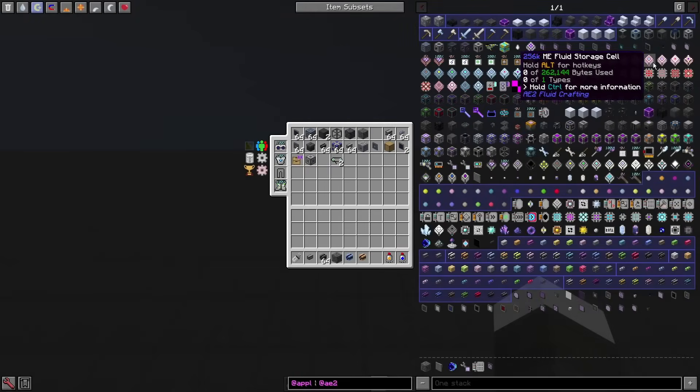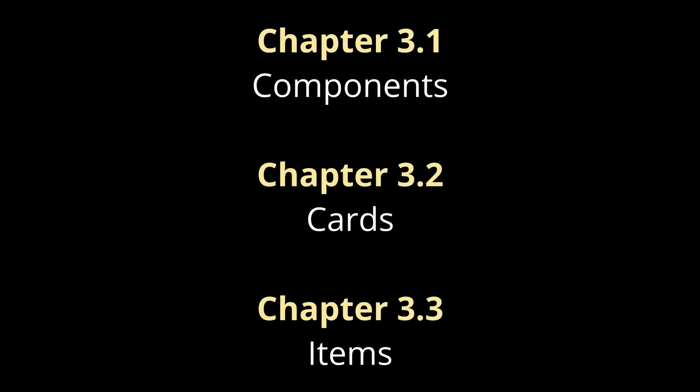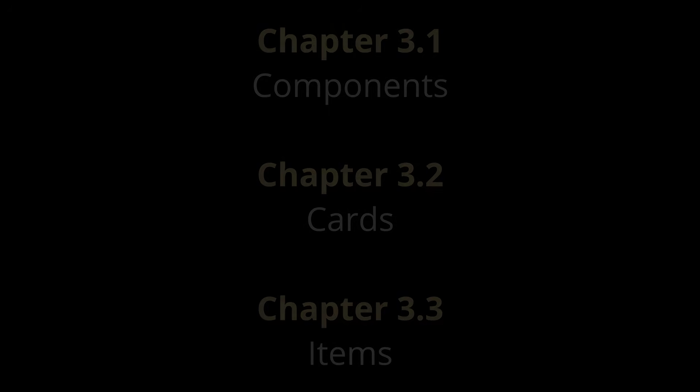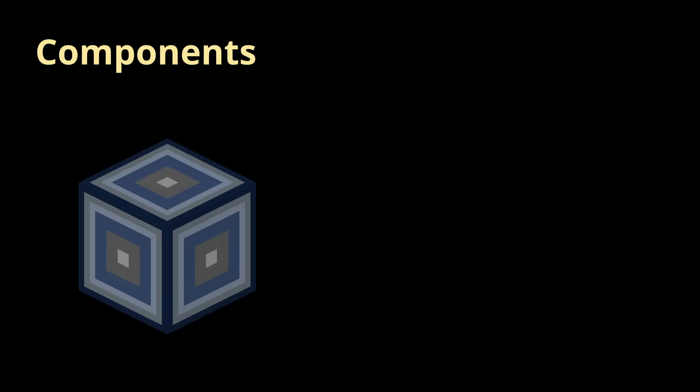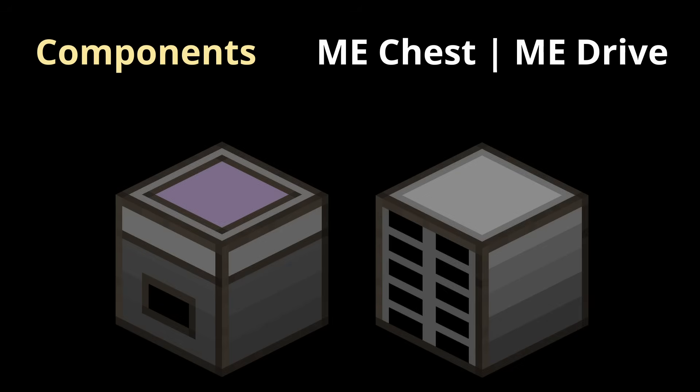Types of components and cards — there's a lot. I'm only going to cover the things I found myself using often; this is not an exhaustive list. Refer to the questbook or feel free to ask questions in the Hamcorp discord or the official GTNH one. Components are devices that require channels to operate on an AE2 network. Some components allow the passthrough of channels — typically the full-block components — while the cover-like components don't. ME chests and ME drives are containers for your storage cells, which hold all of your items and fluids. Storage will be covered in the next chapter.